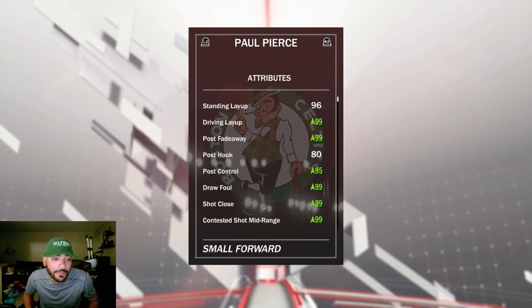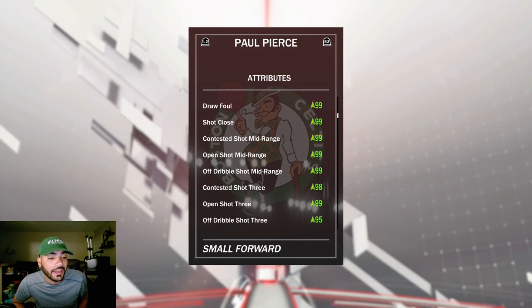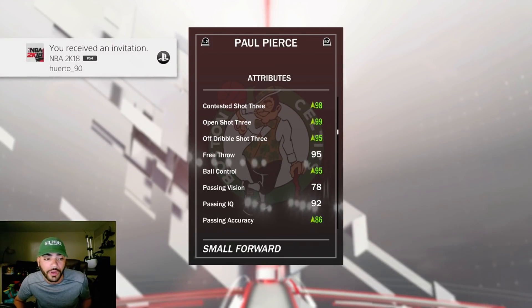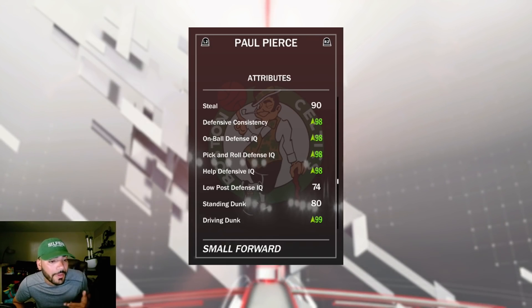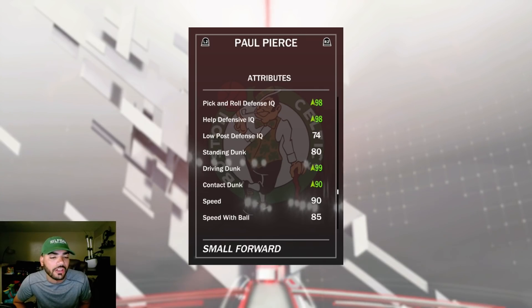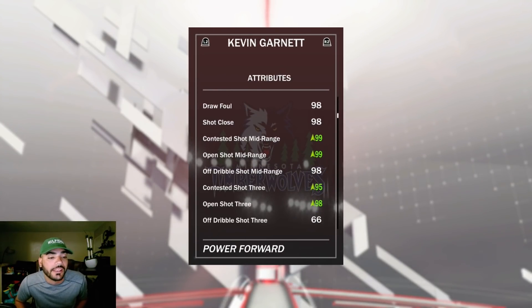I do have a shoe on him as well so he's just gonna be over the top. A lot of 99s on here: 99 driving layup, post fadeaway 99 — that's major key. All of the shooting is basically 99, he has a 98 contested three, everything else is basically 99. Insane off-dribble shot, 95 ball control, 95. His defense goes up tremendously — 98 defensive consistency, 98 IQ with on-ball, 98 pick-and-roll defense, 98 help defense. Driving dunk 99 on a Paul Pierce card — unreal. 90 contact dunk, incredible stuff. With the Pink Diamond Paul Pierce you go along with the Kevin Garnett duo — pretty insane stats.